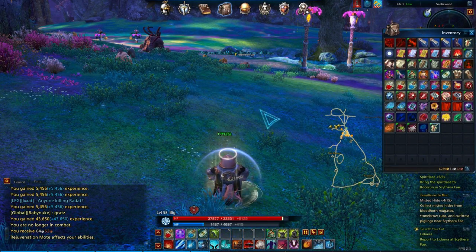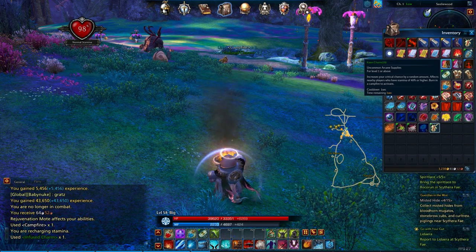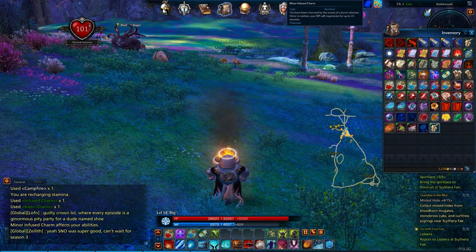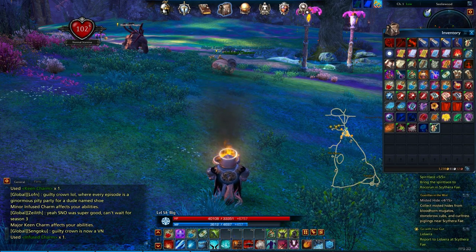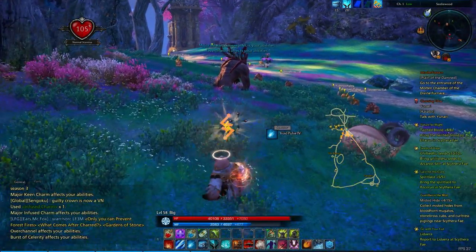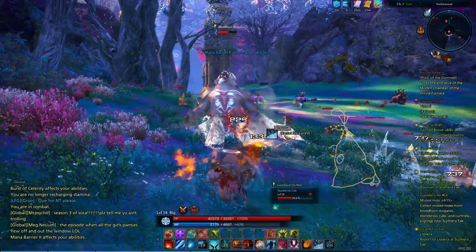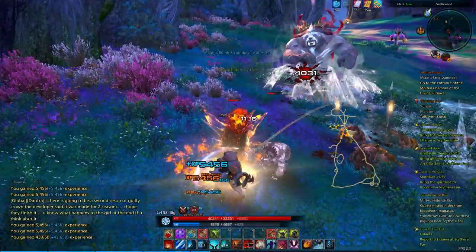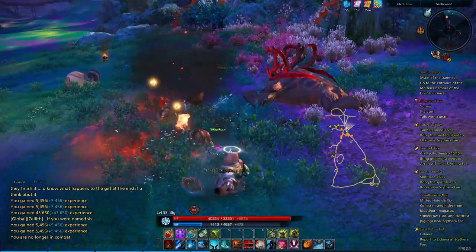Alright. Let's go in here. We're going to drop a campfire, since we have like a billion of them. Infused charm and keen charm. We got minor infused — nope, you need a better infused charm than that. And major keen, that's good. There we go. Major infused. Excellent. That was kind of interesting — it looked like we aggroed the Mugato separately from all of his little minions. I wonder if they're not actually tied together.